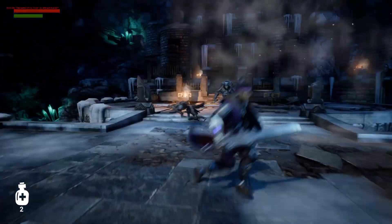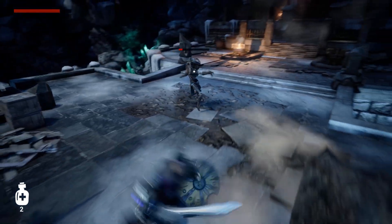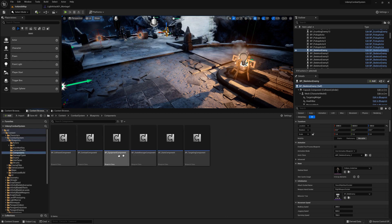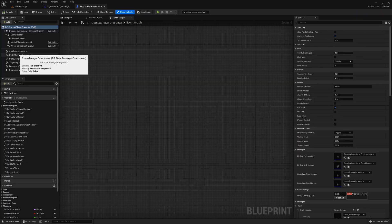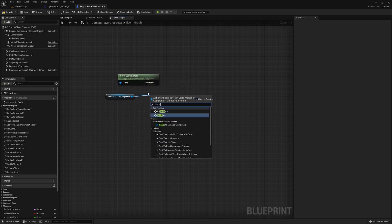By the end of the course, you will have created all the foundations you need to create your very own Dark Souls inspired combat system. On a more technical level, I focused on making the logic extendable so that you can use what you learn as a foundation for your game. So we are going to use things such as interfaces, dispatchers, enums, gameplay tags, and we are going to make use of design patterns such as states and a state manager system.